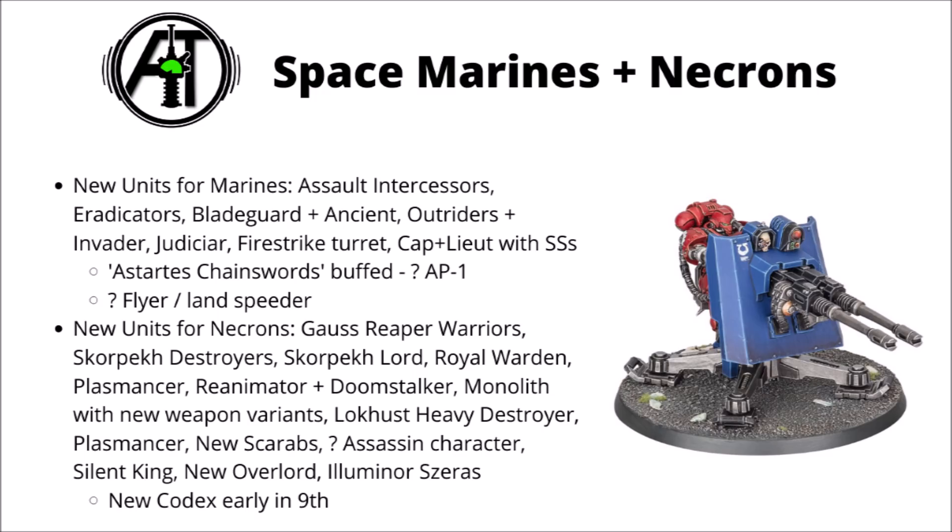We have Gravis Armoured Eradicators with longer-range Melta weapons, Bladeguard Veterans with Storm Shields and Mastercrafted Power Swords — usable by Deathwing for Dark Angels — plus an Ancient version as a Banner Bearer. The Primaris Outriders are very sturdy bikers with an enormous amount of attacks on the charge and four wounds at Toughness 5. There's also an Invader vehicle in the same style, looking like a dune buggy, with Twin Bolt Rifles and either an Onslaught Gatling Cannon or a Multi-Melta.